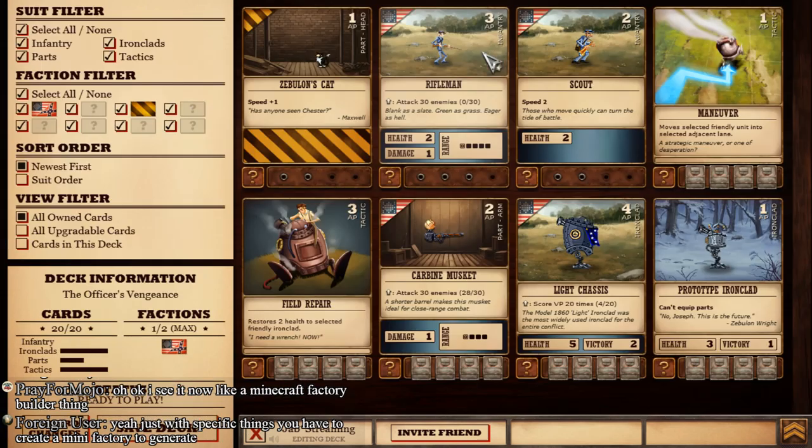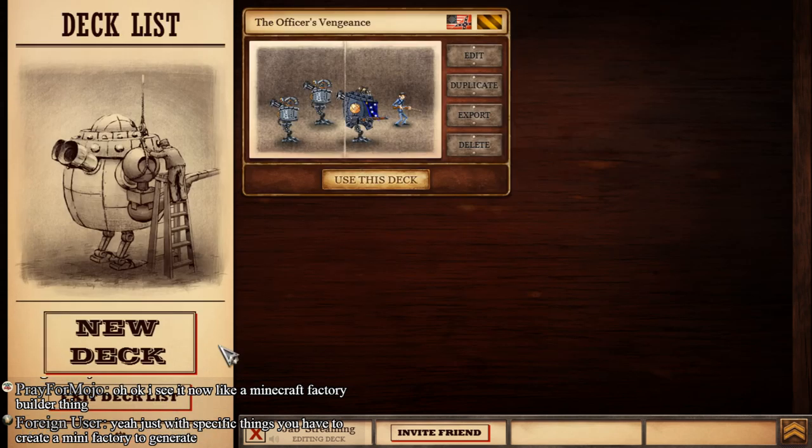Now I can edit this deck. The riflemen can attack enemies, but the downside is that if it's an ironclad, they can just walk right on top of them and kill them. We can also attach a cat to make our robots faster. There's a cat on top of anything that moves faster - it's just science, people.